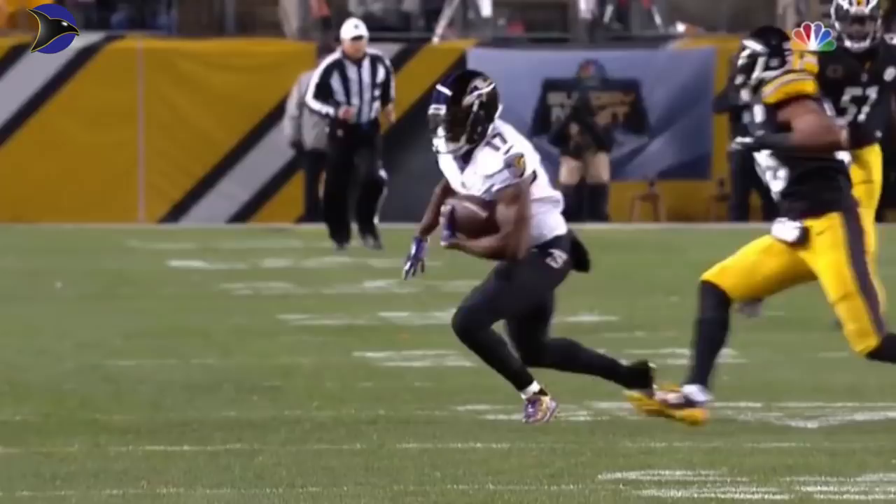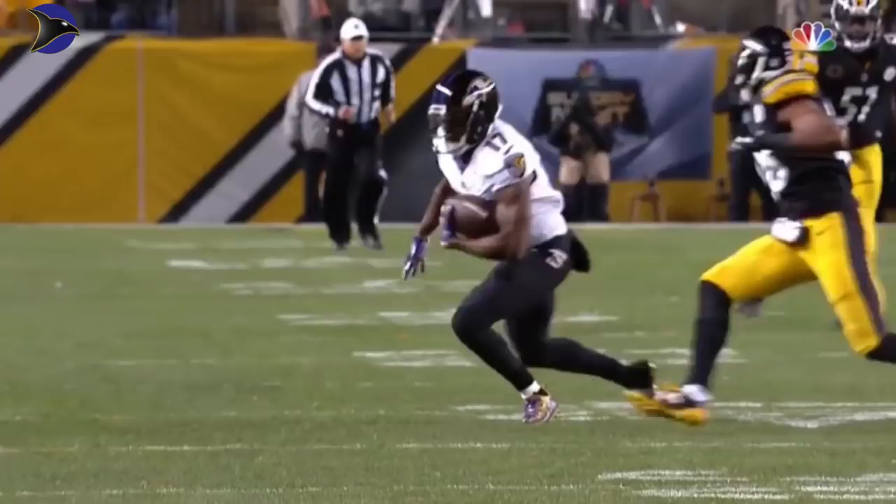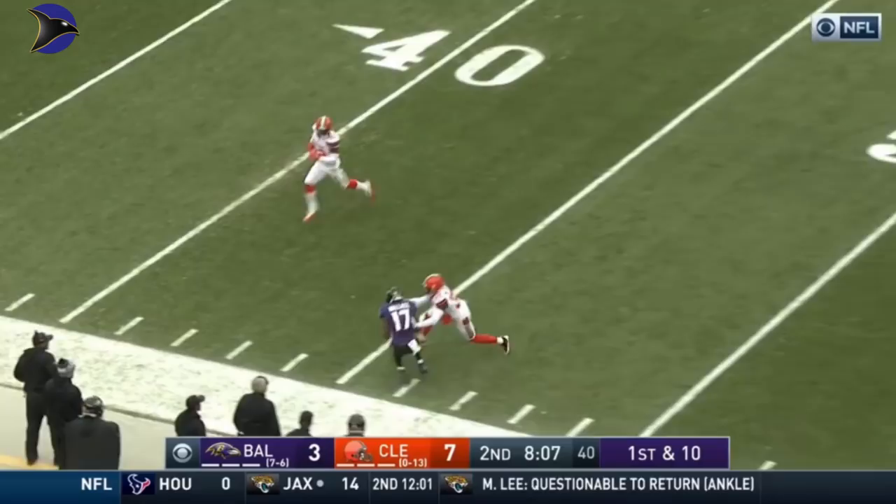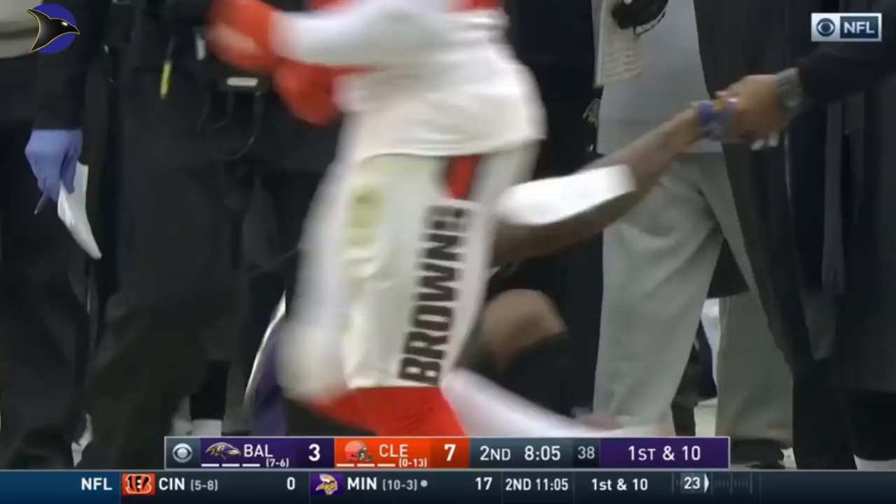The AFC Championship. Flacco to the near side for Wallace, and Wallace is able to hang on to the sidelines — a good catch to the 45-yard line. Jason McCourty was in on the coverage, 30 yards. It was a double move — he faked a slant, and as he came over the top, he was hit by Jason McCourty on that foot.